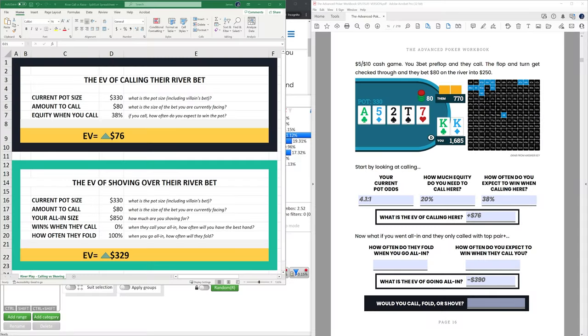Let's answer the final question: would you call, fold, or shove? Given the original parameters — shoving is negative $390 EV, folding is zero, calling is plus $76 — of course plus $76 is best, and as such we should be calling in this situation, given the parameters and ranges we have. That said, if you believed your opponent would fold nearly 100% of the time to a bluff shove, then shoving at plus $329 would beat both zero and plus $76.